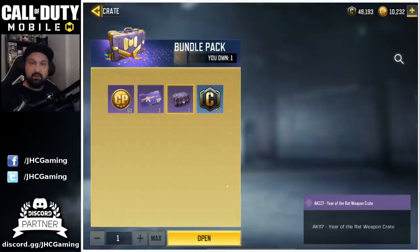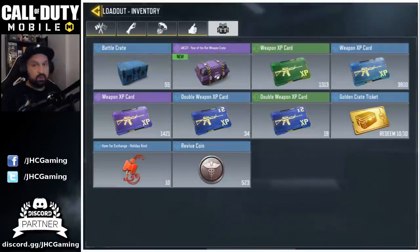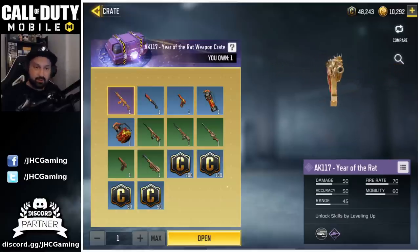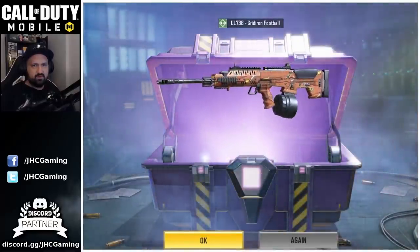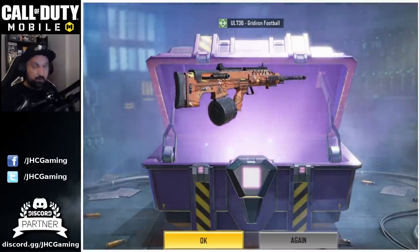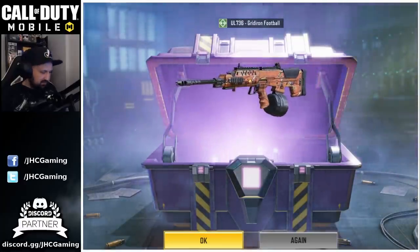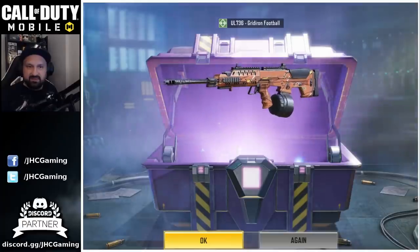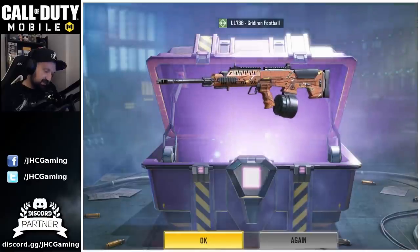Before we go into the AK117 crates, we'll have one of these that I got in the special offer. Oh no, I also have my golden tickets — I was about to forget. Let's go, first crate — can we get something cool? Oh my god, UL736 gridiron football, another one I'm never gonna use. I hate these skins. Am I the only one? I just think it's bad — there's nothing really nice about it. Leave me a comment below if you guys like these football skins.